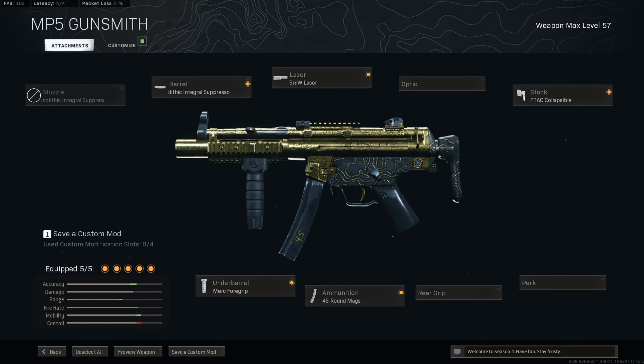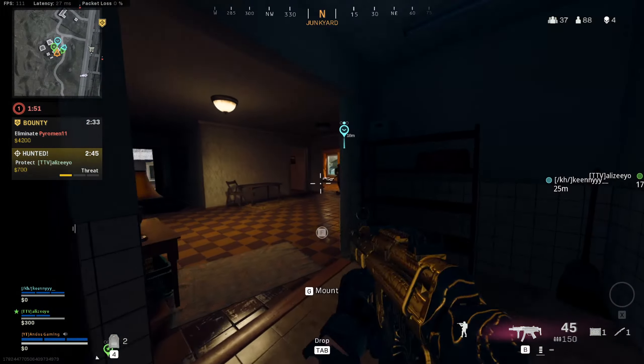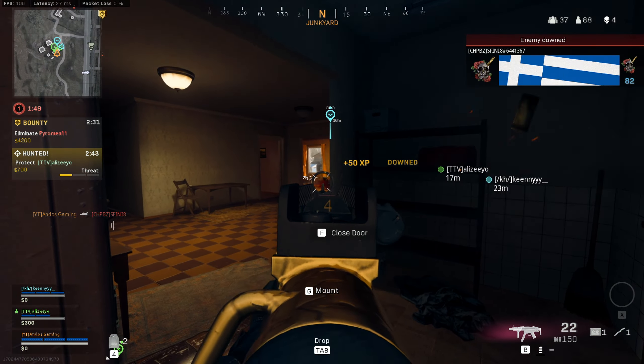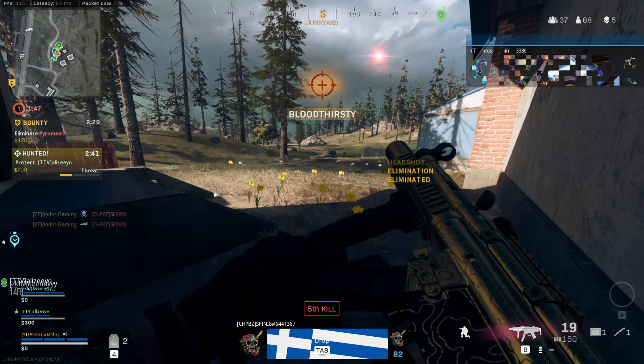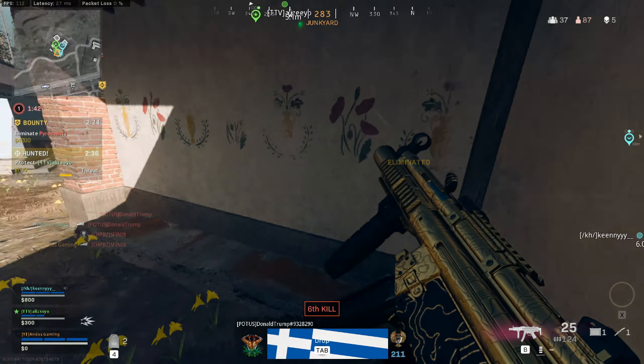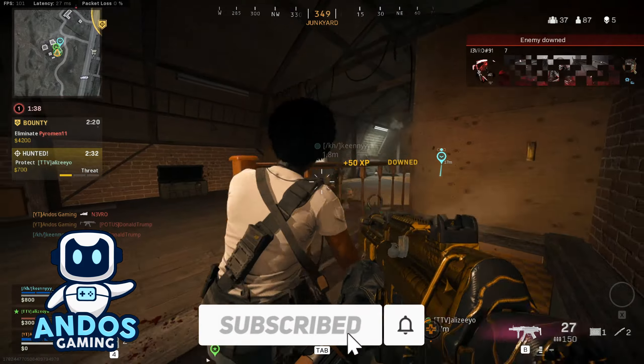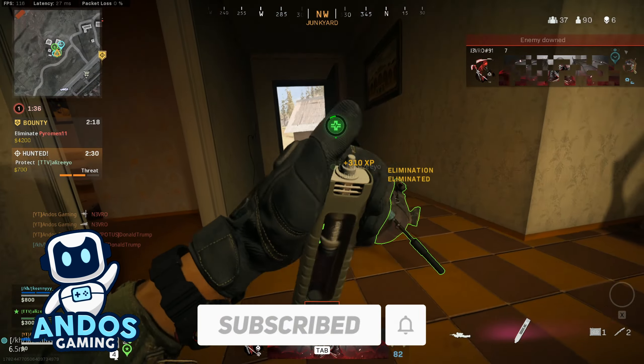So yeah, this is my setup for the MP5 at close range — this thing pretty much melts anything and has one of the fastest time-to-kills in the game. You also want to be using the hipfire as much as possible; the hipfire accuracy gives you a huge advantage especially in those close-range fights. That is it for today's video — hope you enjoyed the content. If you found this video helpful, tap that like button. Remember to subscribe for more Warzone videos, and as always I wish you guys all the best and good luck on the Warzone.